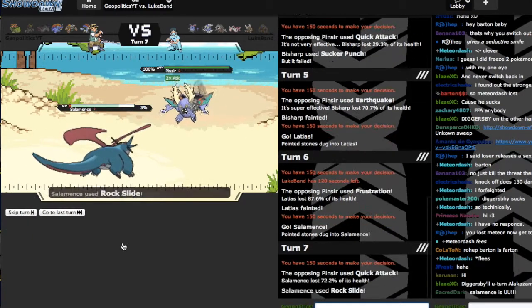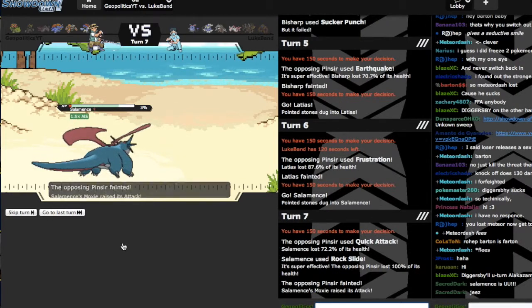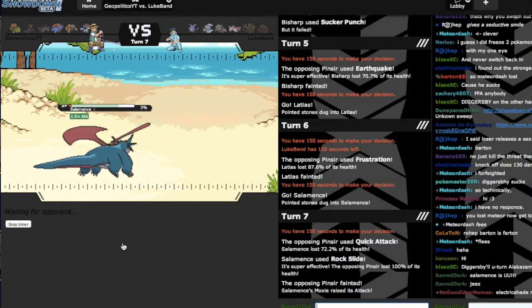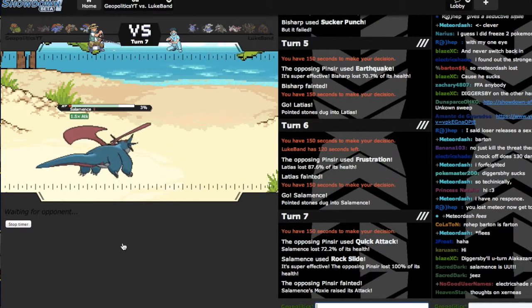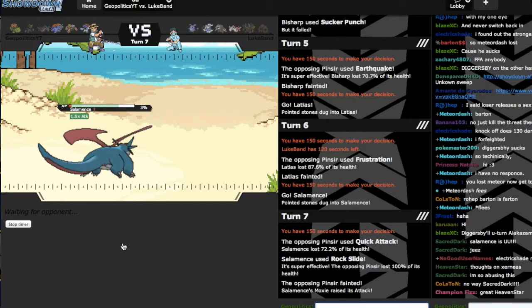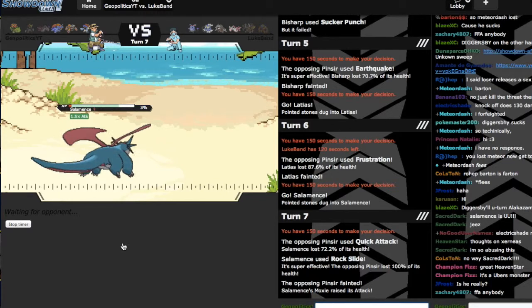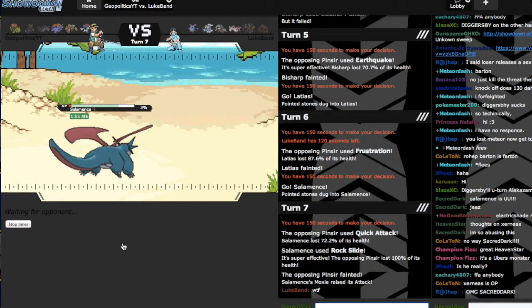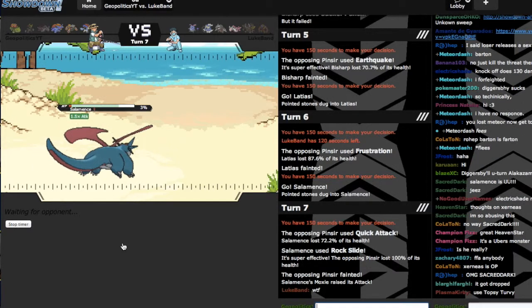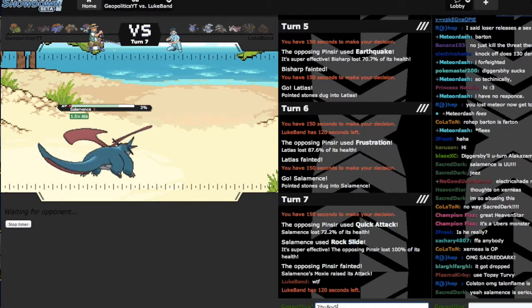I lived! I lived! Based Salamence! Salamence coming through in the clutch. I can't get rid of the hazard, so I have no reason to switch out. Although, what he's gonna do is go out to Azumarill and revenge me with Aqua Jet. He's like — why did that not take you out? Too bulky. But at this point, I still don't think I can win the match.